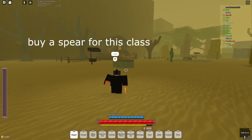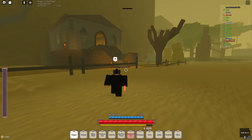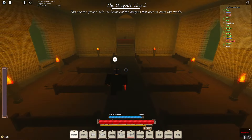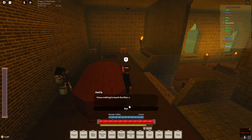This is the Crusader superclass — I get Sigil Knight and Crusader mixed up. From here, this temple, you need a spear for this class.